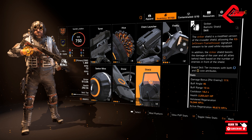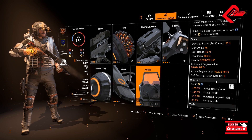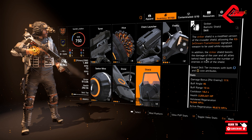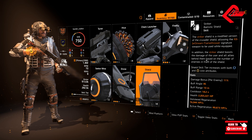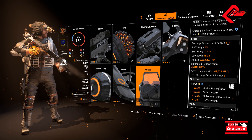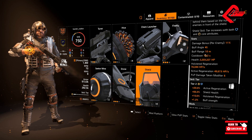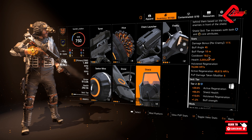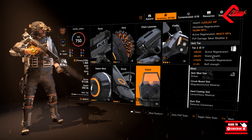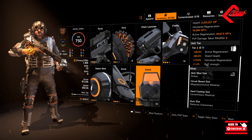Next thing would be the shield. Those blue and yellow core attributes are increasing our tiers. So this Striker Shield, once again, will be boosting the damage of the user and all allies behind them based on the number of enemies in front of the shield — just like the Crusader Shield, but an improved version. We do have 11% damage bonus per enemy, 45% buff angle, buff range 10 meters, cooldown is 18.2 seconds. In tier 2: 20% active regeneration, 66% shield health, 10% holster regeneration, and 1.2 buff strength.